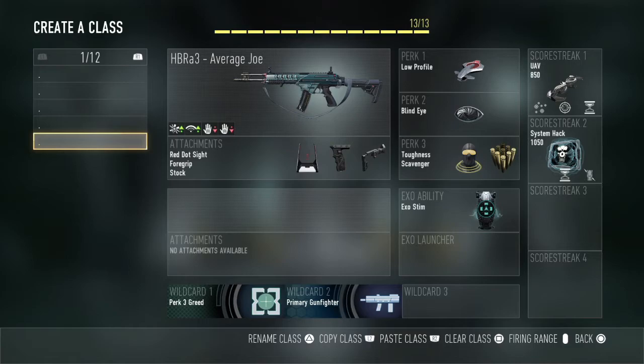Next we've got a class for the newer sort of player using the HBR — like if you're not very confident with your ability to use the iron sights and you want to learn recoil. I would suggest trying this one out. I typically don't use a class like this because I'm not a big fan of red dot on the HBR, but the iron sights can be a little weird and kind of hard to get used to at the beginning. So if you want to learn recoil before you start learning the iron sights, you'd swap out extended mags for red dot and run red dot, grip, and stock.